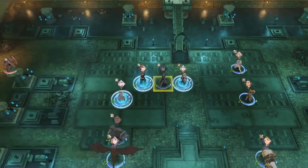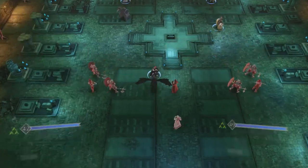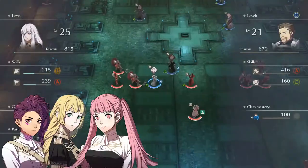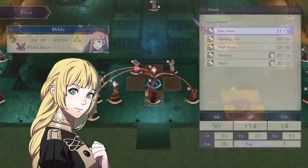The boss is close enough to kill in one turn. You have your dancer, and in most cases you will have one of the few characters with movement spells. You will need a flyer in most scenarios to get up to the boss, but each house usually has a standard flying unit. Blue Lions might have the roughest time though, with Ingrid's low strength.